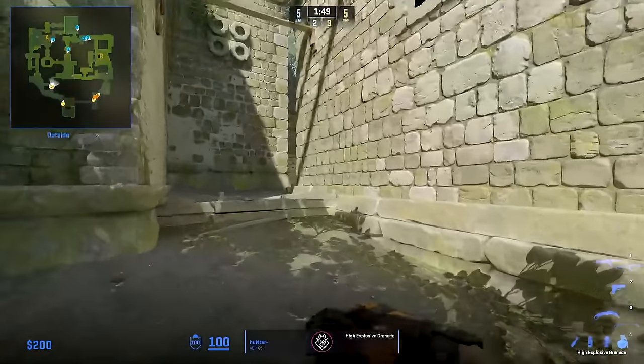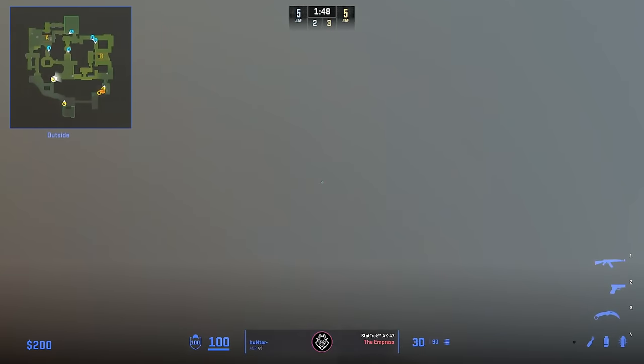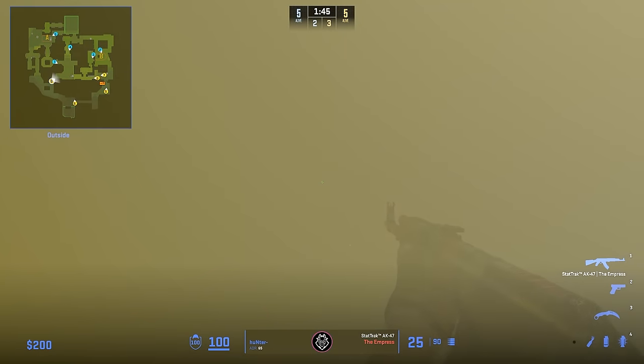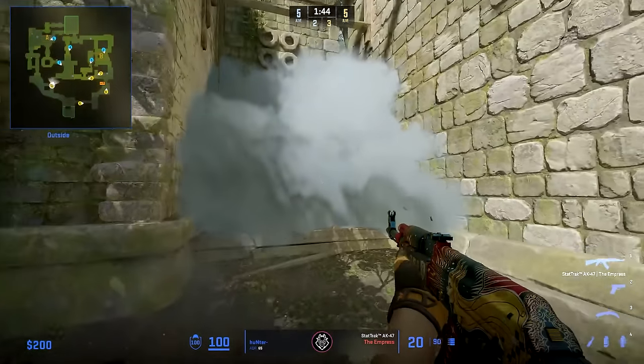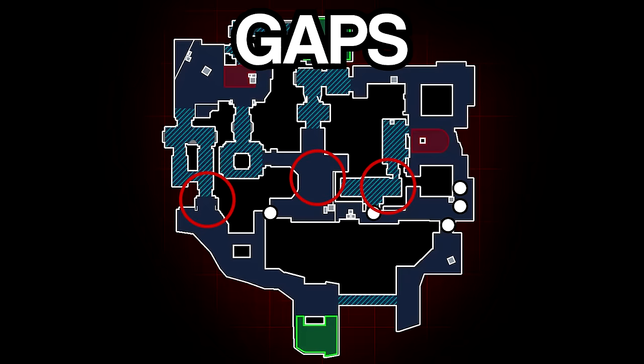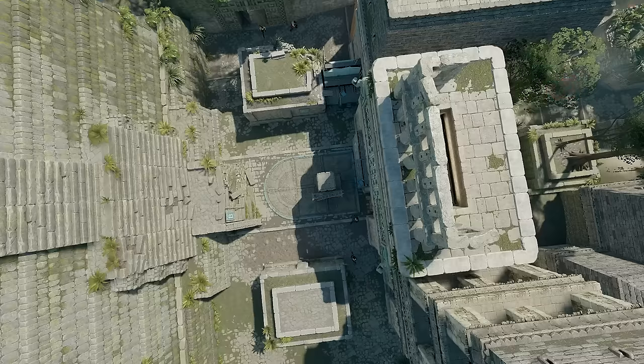Hunter starts by going towards middle and uses this grenade to try to hit a player coming middle, as well as trying to connect a lucky spray before falling back. As the lurker, when the execute goes as well as it did for G2, he can just chill in middle and make sure Complexity can't get behind ramp without being seen. For this execute Complexity played a 2-2-1 setup with two players on B, two in middle, and one on A.